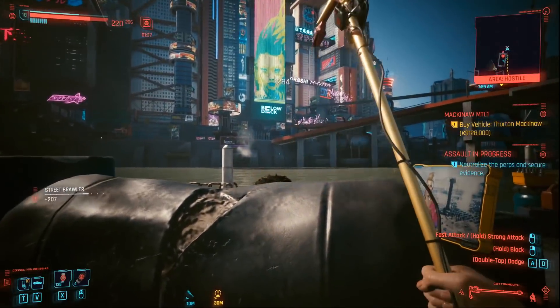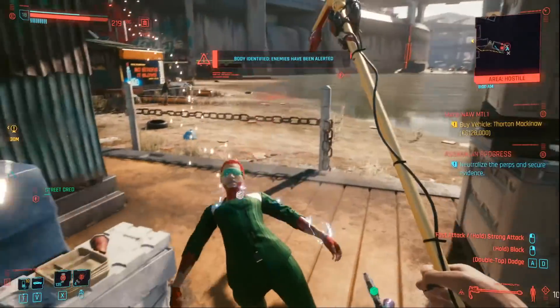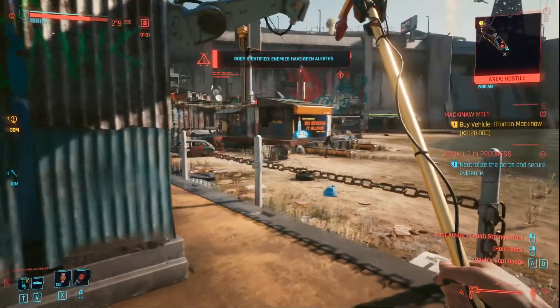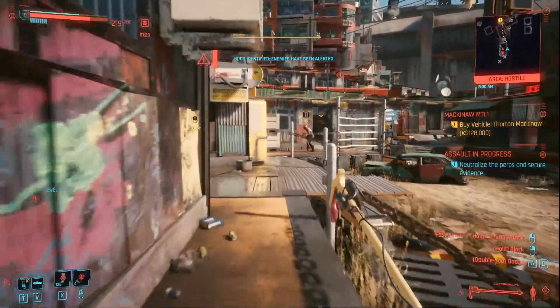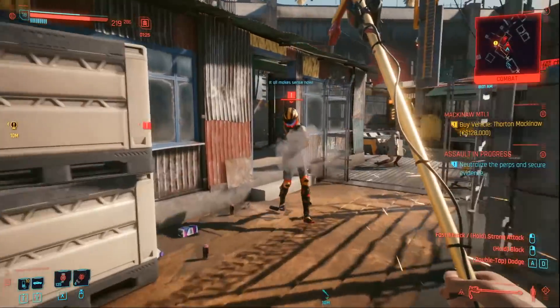In this Cyberpunk 2077 video, I'll be quickly showing you another iconic melee weapon that you're going to want to grab. It's called Cottonmouth. Don't be fooled by the name or its pimp cane-like appearance — this iconic weapon is actually a lot of fun.